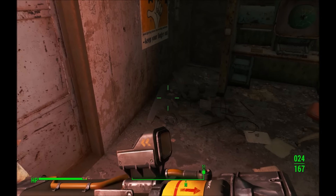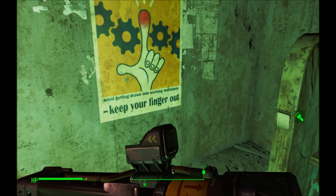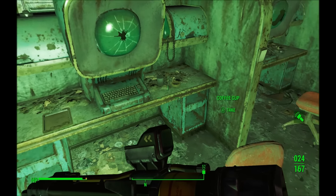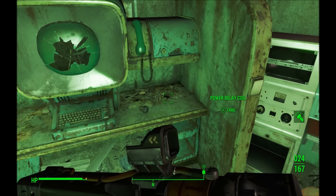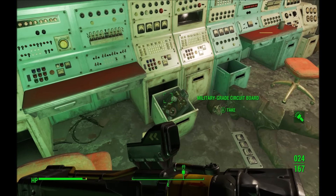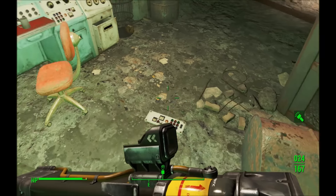Alright. This looks very command center-ish. I'm going to leave that battered clipboard - I don't need to take everything, I have to keep telling myself that. Ooh, a power relay coil. And a military-grade circuit board - yes! See, that's the kind of stuff you do take.